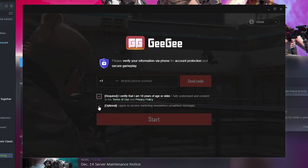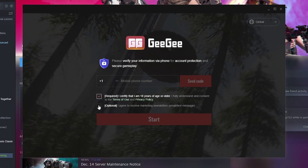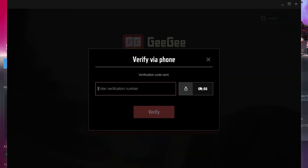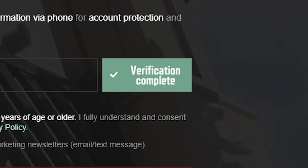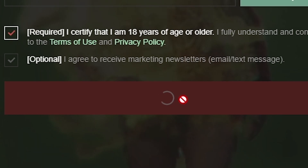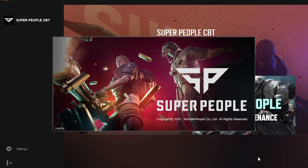After GG pops up, you'll have to input a valid mobile phone number in order to receive a verification code. Provide a number and you'll be sent a code via SMS. You'll input that code to verify your phone number, and then you can click Start to start loading the actual game, Super People.